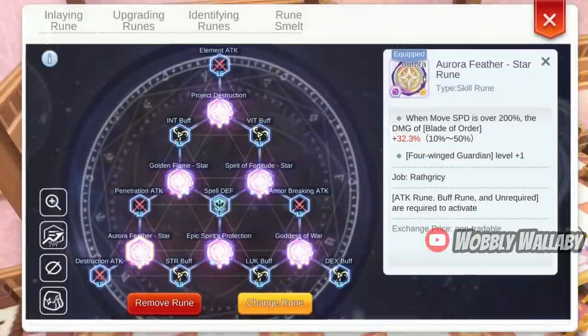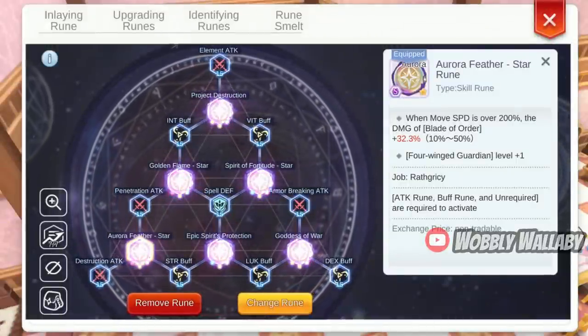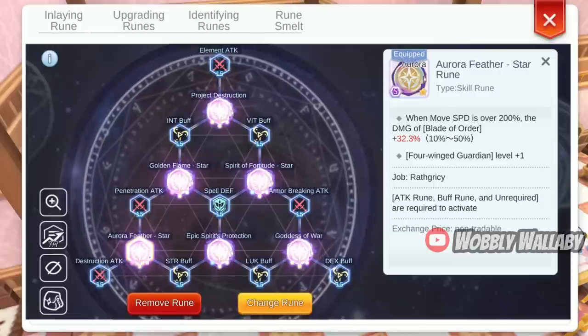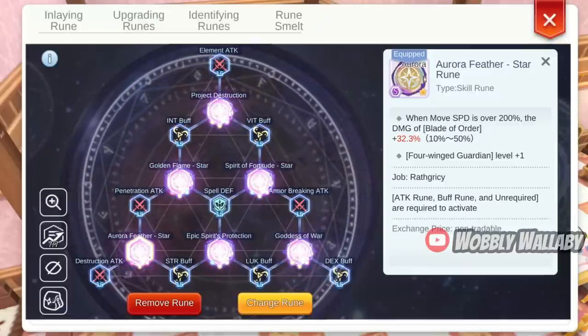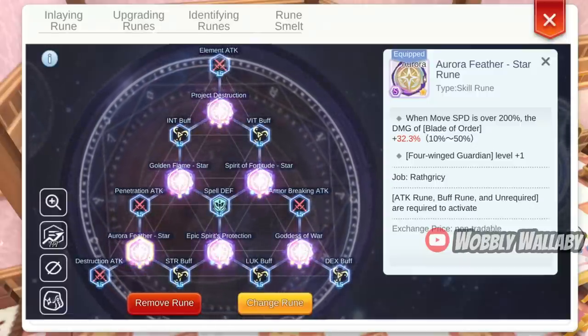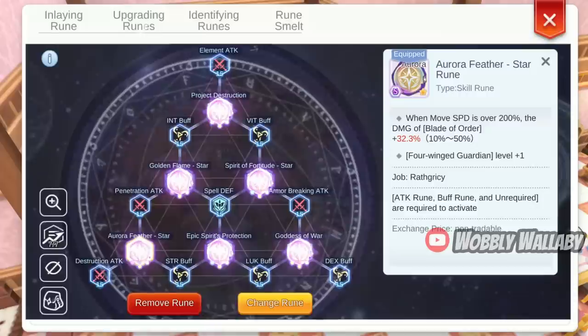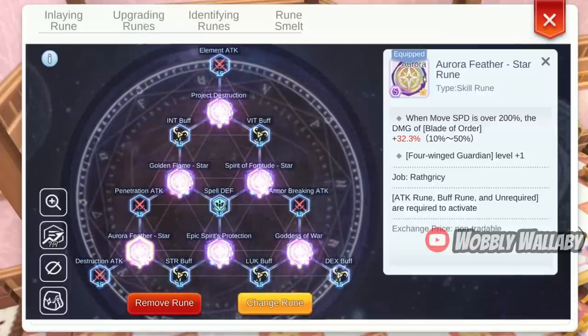First, Rethkrisis' Aurora Feather Star Ruin is very strong, but it requires that your movespeed is over 200%, which will then lead to more damage on your Blade of Order. I was lucky for mine — I have a 32.3% increase, which is significant. But getting over 200% movespeed is not easy, especially if you do not have the Moonlight Flower Star card. So, how will you achieve this?